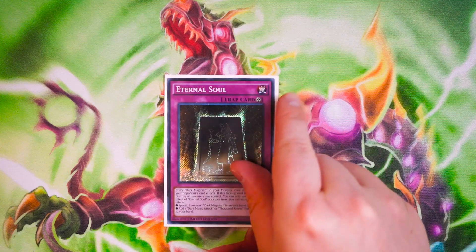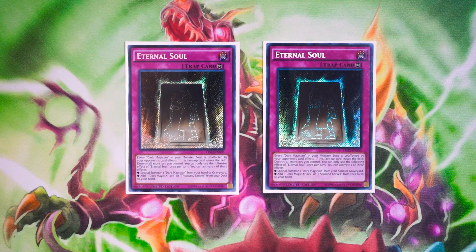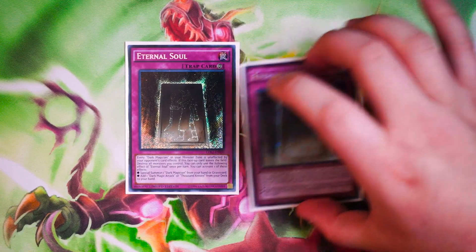For Traps, you're going to play two copies of Eternal Soul. Only two copies is all you need. Soul Servant can stack this card from the graveyard to the top of your deck, so you don't need three copies anymore. Salvation can also search this card. The main thing is that it gets you access to Dark Magician every single turn, and at the same time triggers Dark Magical Circle to get interruptions during either player's turn. Eternal Soul is amazing.